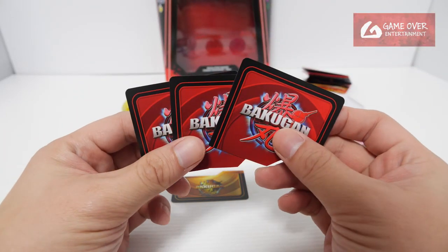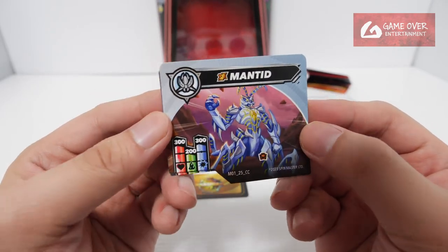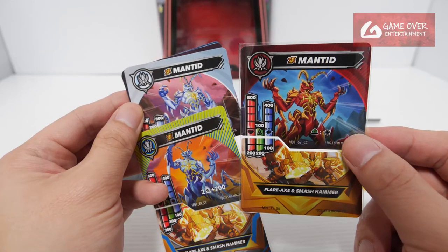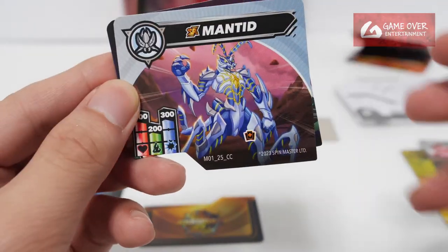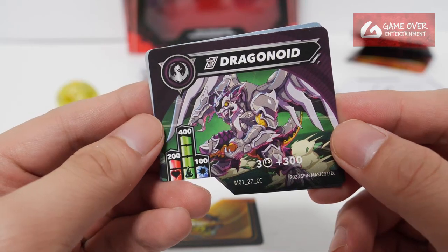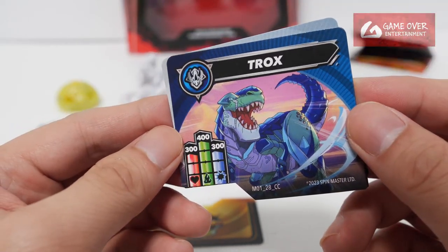We have our 3 Bakugan character cards. Special Attack Mented — it's different from the Walmart version, actually different. Card code M0125CC, stats 300, 200 and 300. Next, Titanium Dragonoid: 200, 400 and 100. And Trox: 300, 400 and 300.